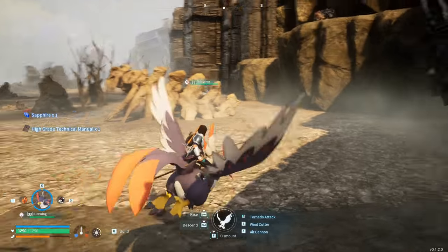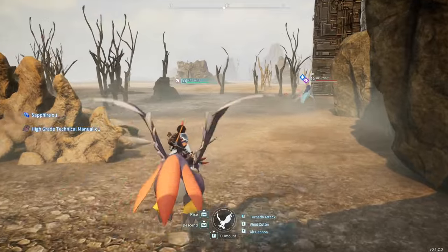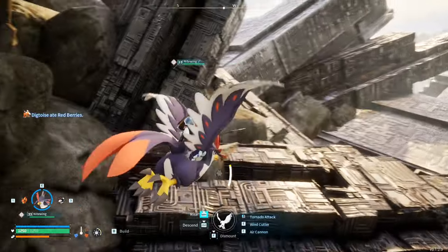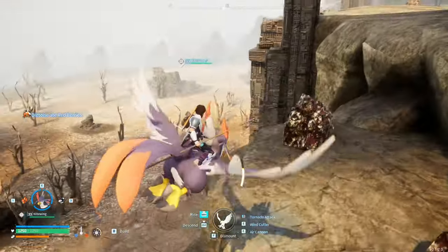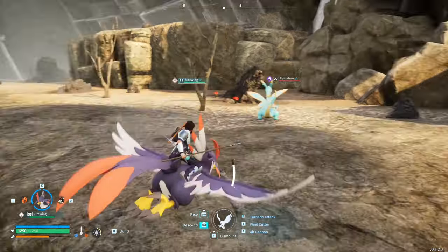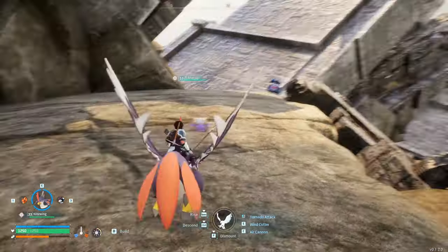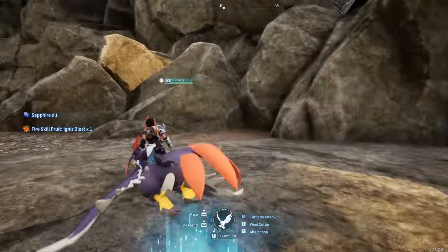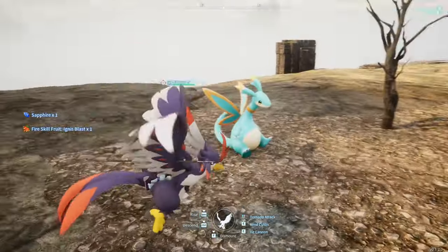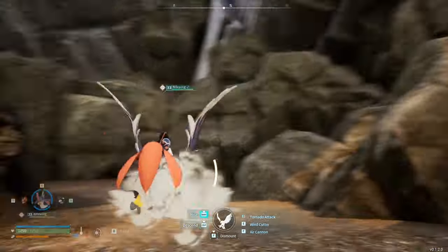High-grade tech manual — I always appreciate one of those. An Azerobe — haven't seen one of those apart from the boss. Lots of metal. An Elfidoran? There is a boss version of one of these. Penkings? These are all boss versions, but not actual bosses. Oh, you are a little cutie patootie.